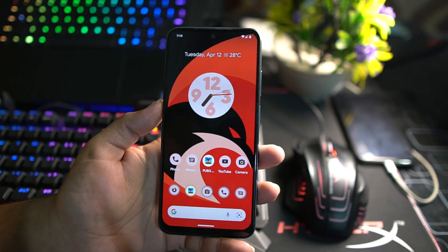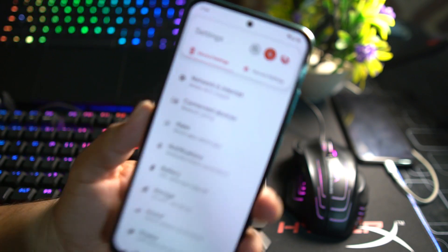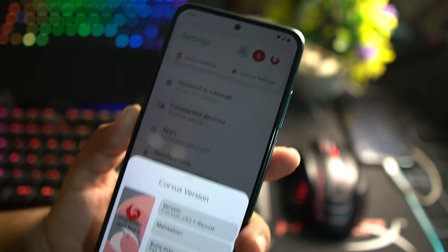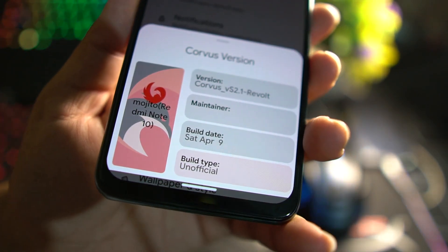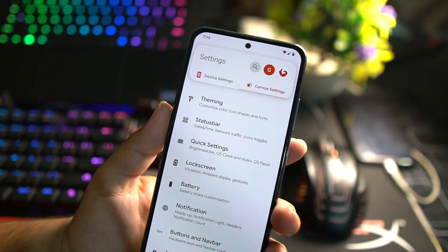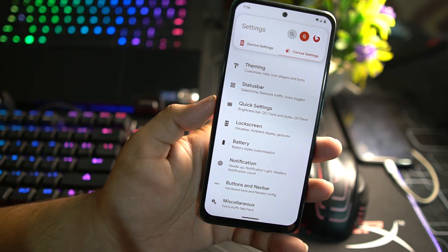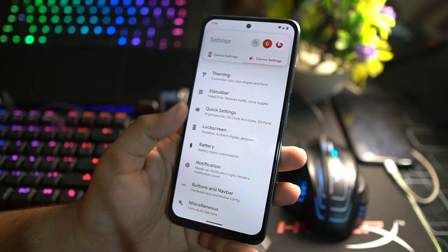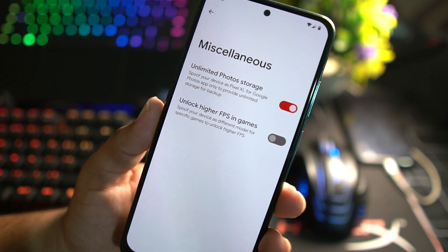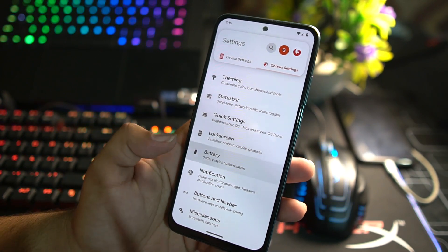The gaming performance is just awesome. Now let's talk about some customizations. In the settings we have a unique Corvus section where you can check the version, maintainer name, build name, and build type. From here you can customize everything — Corvus OS has a bunch of customizations including theming, status bar, and quick settings. Here we have the unlock higher FPS in games feature, which is just awesome and you should enable this for playing games, plus battery animation and other theming options.